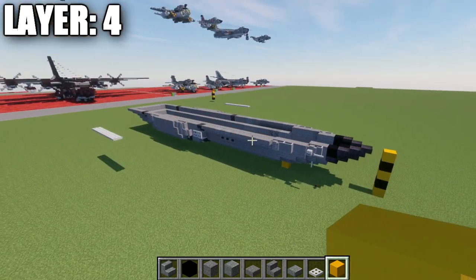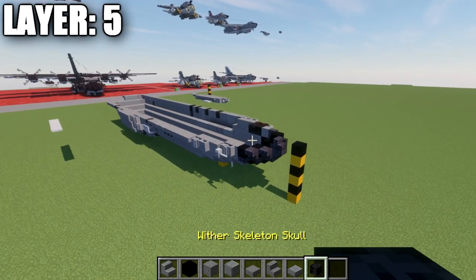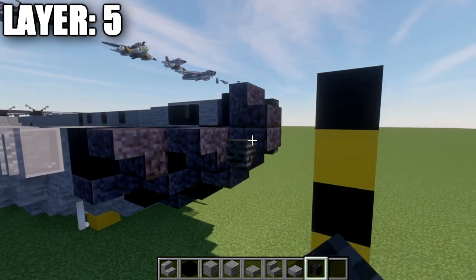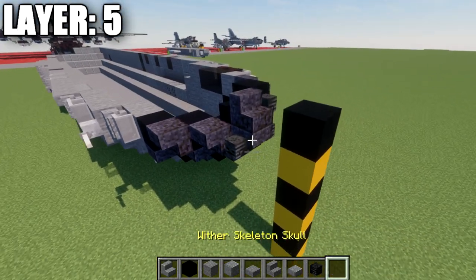Moving into layer number five. One thing to cover before jumping in: next to the polished blackstone stair from the previous layer, you should have a wither skeleton skull on both sides of the nose coming off both sides of the stair. After that, place a polished blackstone stair on top of that one to start the center line for layer five.